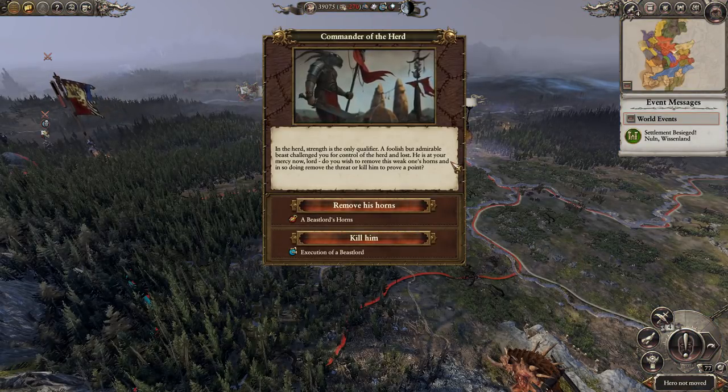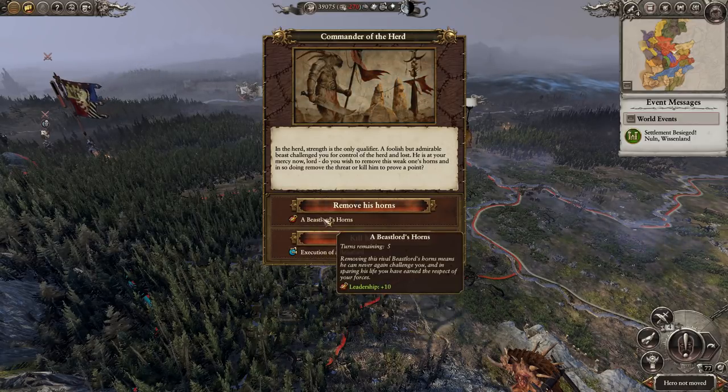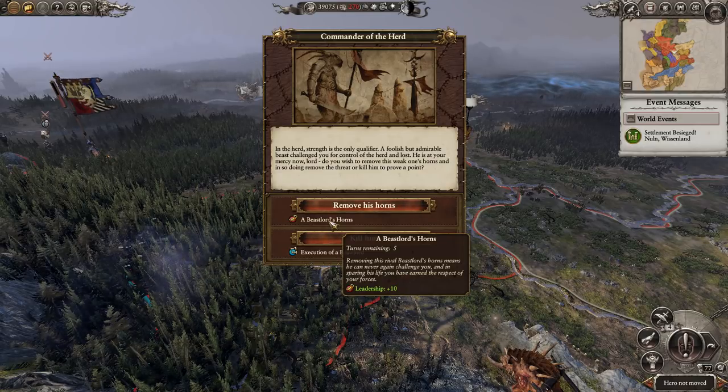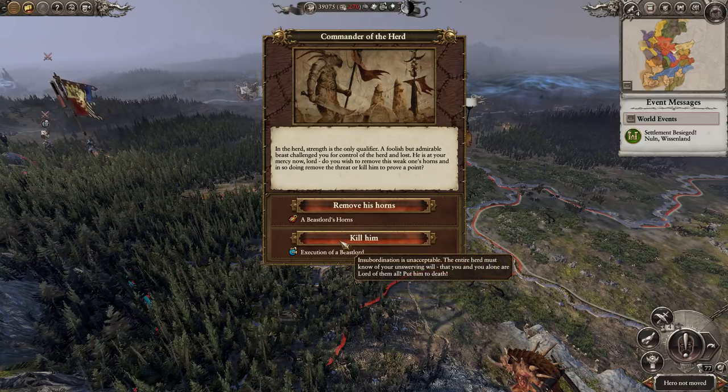Okay, another commander of the herd has done the thing. Bestial Rage or Leadership? I could get leadership, but leadership can be a double-edged sword — yes, your units stick around longer but they have more chance of being completely wiped out. So you know what, I'm going to go for Bestial Rage. We're just going to kill him — insubordination is unacceptable.